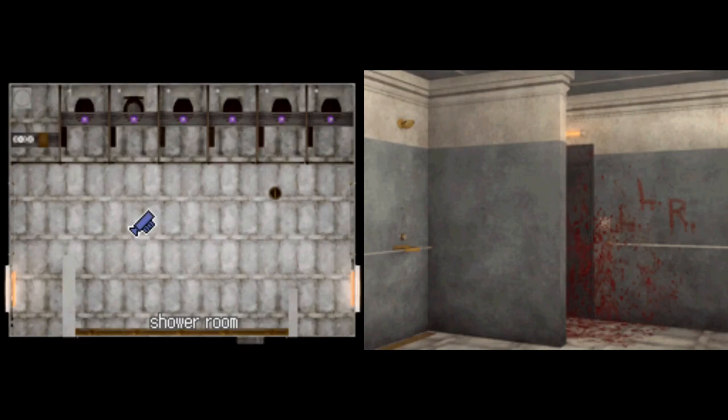Hello guys and welcome to TGNTheGameNerd, the show where I talk about overplay games. Today we're going to be playing 9 Hours, 9 Persons, 9 Doors. Last episode, we went through the 3-door, leaving pretty much everyone behind — Clover and Lotus got left behind, as well as Ace — and we are now in the shower room where Snake's body is.